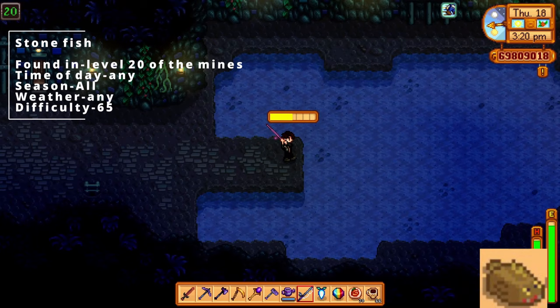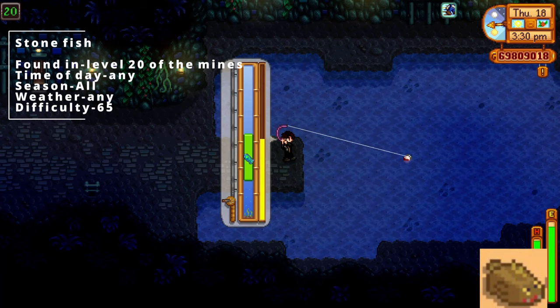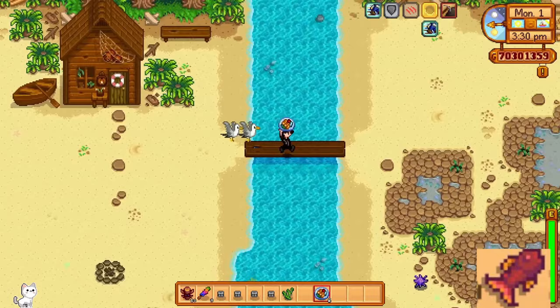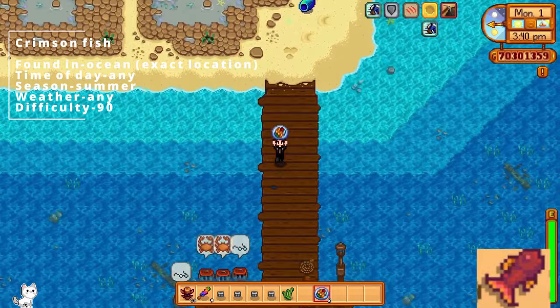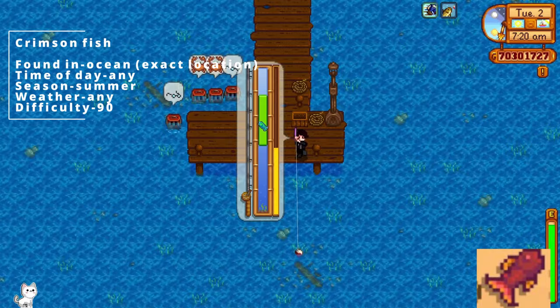The stonefish can be found specifically at level 20 of the mines, but you have to fish this one — it's not like the ghost fish where you can get it from enemies. You physically have to fish at level 20 in the mines and you'll eventually get the stonefish. It can be any time of day, all seasons, any weather, and difficulty is level 65. The crimsonfish is one of the legendary fish. It can be found in the ocean, but in a specific location. It can be any time of day, it has to be summer, any kind of weather, and the difficulty is level 90.